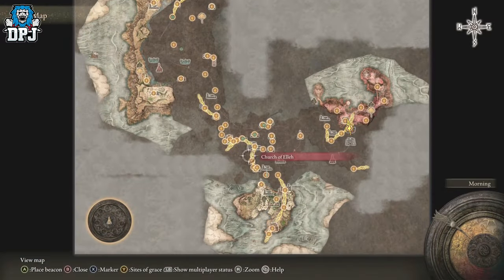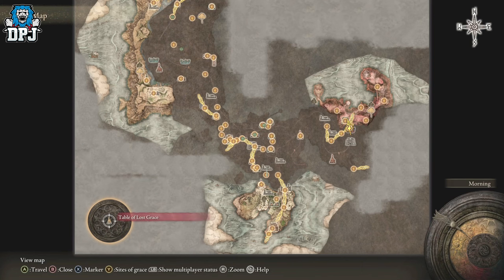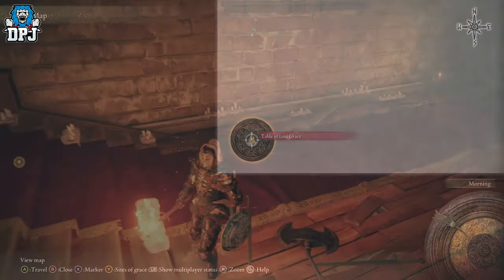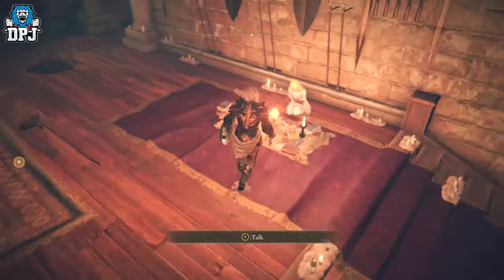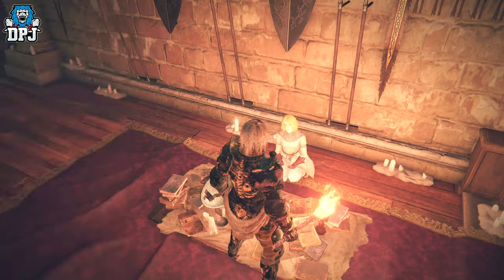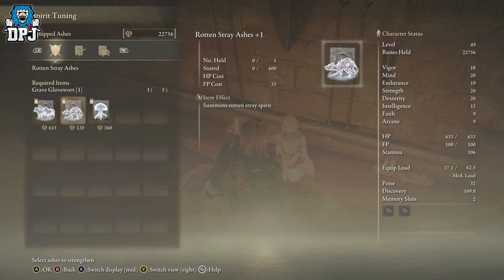Once you have this, you do want to level it up slightly. You can do this without leveling it up, but it's kind of difficult and you'll need luck on your side. To level it up, head to the Table of Lost Grace in the bottom left of your map. Make sure you've spoken with every NPC and cleared all dialogue in their pop-up menus, then come to Roderika the spirit tuner and level these up.